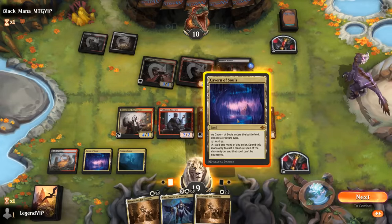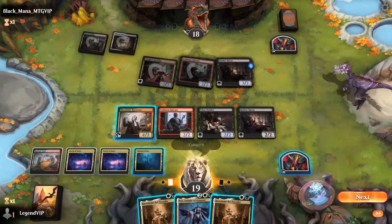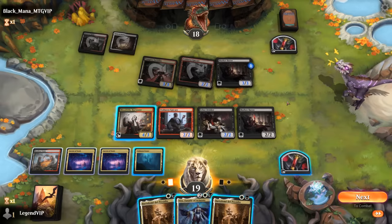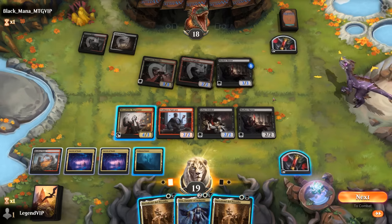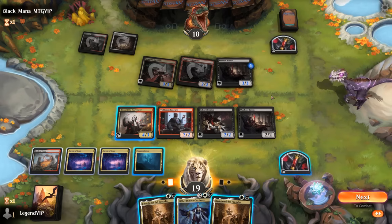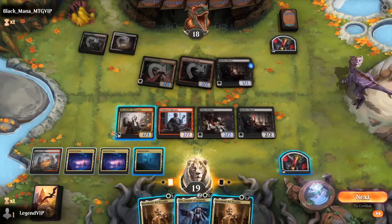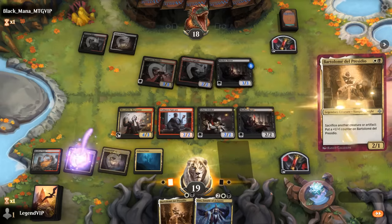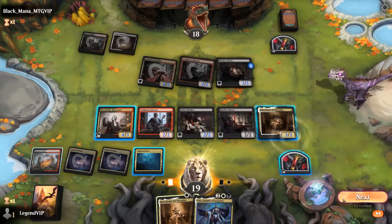We back up Bartolome. If I were to play Vito now I could sack Harvester, but it just kills an Epicure. So if I play Bartolome, I can activate Estate cheaply, which is probably better. Then next turn with Bartolome in play, Vito is going to be even more impactful.